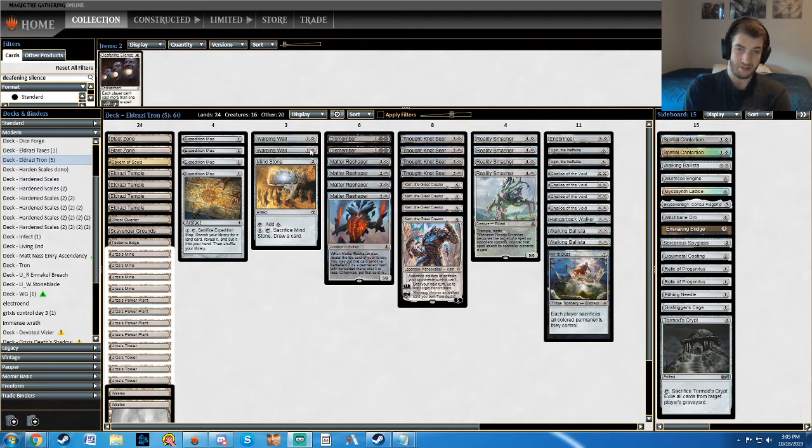The main deck is pretty stock — the Warping Whelks have Spacious Contortions, down from like two Mind Stones to one Mind Stone. There's still four Chalice, the Hangarback Walker is a one-of, two Walking Ballistas, one Endbringer, all the classic stuff — four Thought-Knot Seer, four Reality Smasher, two Dismember.